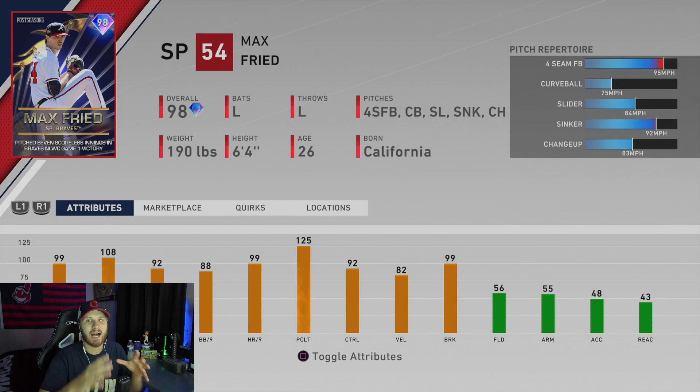What's going on guys, JV here and today I have some more MLB The Show 20 content for you. In today's video we're going to debut this guy right here, 98 overall Max Fried. He just dropped today in the postseason 2020 collection. They dropped 16 new cards today, so if you haven't seen my previous video pretty much showing off the cards, how to get them, so on and so forth.